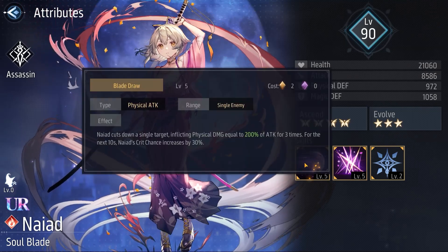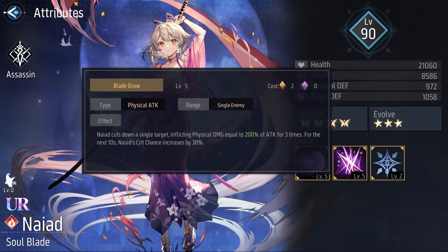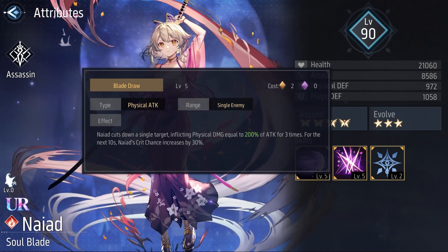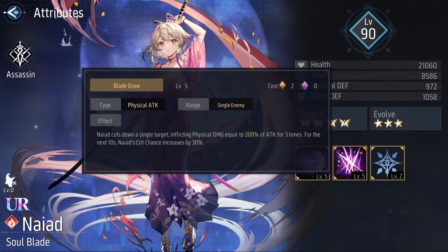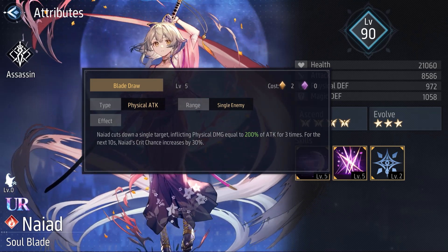Her skill 1 is called Blade Road and costs your energy — this is the standard cost among the new assassins. Nayat cuts down a single target, inflicting physical damage equal to 200% of attack for 3 times. For the next 10 seconds, Nayat's critical chance increases by 30%. This skill is by far the strongest skill 1 among assassins in terms of dealing damage. The normal percentage of damage among assassins goes around 300% to 400%, but Nayat does 600% — way more than the others.